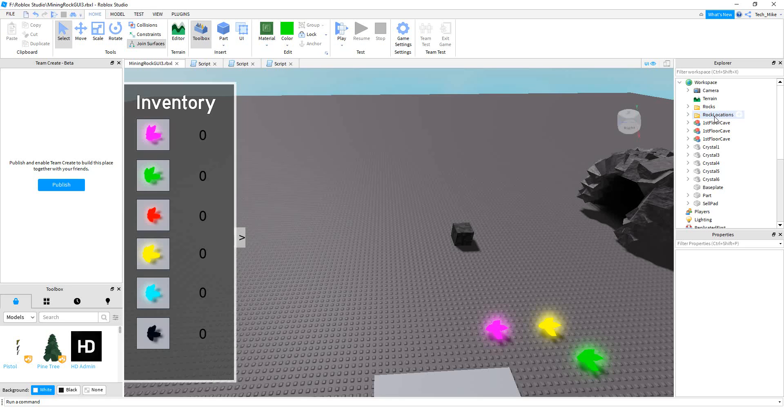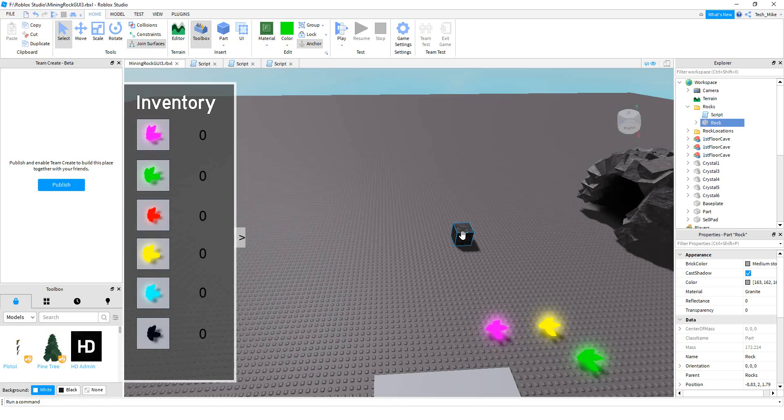The first thing we're going to do is add two folders into the workspace. The first one is going to be called Rocks, and the second one is going to be called Rock Locations. Inside of the Rocks folder, we're going to store a rock, and we only need one rock inside of this folder because we're going to be writing a script that'll make different copies of it. So this should be the rock that we wrote before with our sound, our script, and our health GUI.